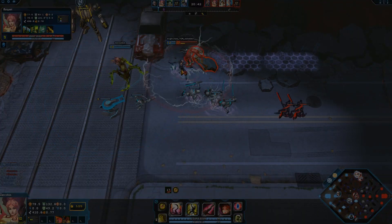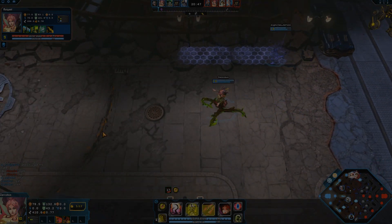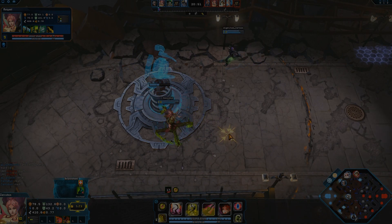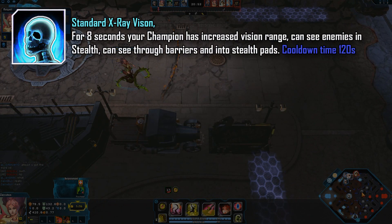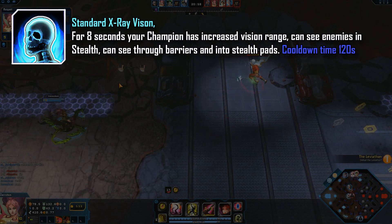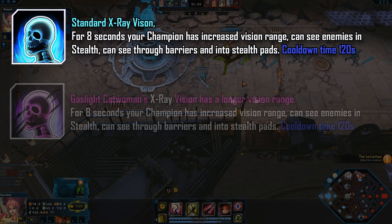Just like all the other stolen powers in Infinite Crisis, there is the standard version and then there are enhanced versions which you can unlock later on. The standard X-Ray Vision gives you increased vision for 8 seconds around the map, and you can detect stealth champions in that area. It has a cooldown of 120 seconds.